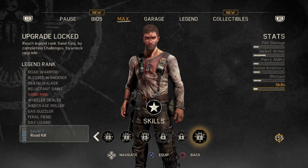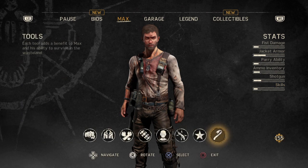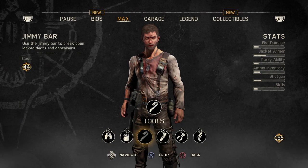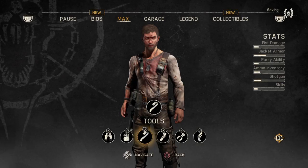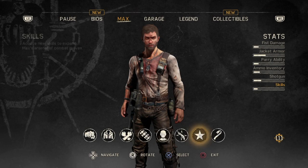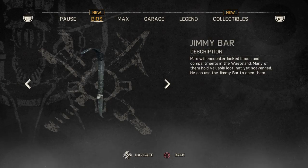Holy fuck, there's a lot of skill upgrades. Tools - what's this? Jimmy bar to break open locked doors - hell yeah, that'll be so useful.